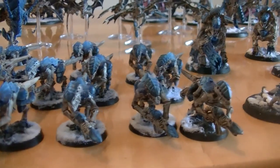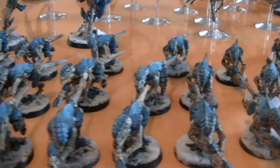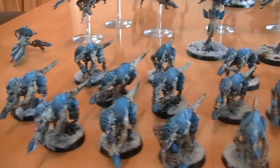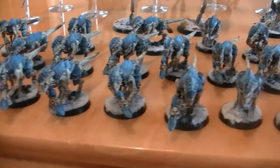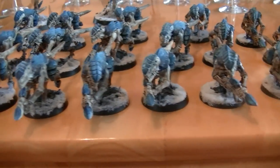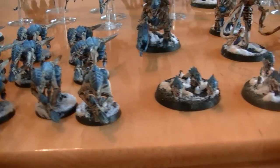And if you have 30 termagants, you can unlock the Tervigon from the HQ section to the troop section, giving you a monstrous creature in your troop slot. With the new 6th edition codex, you are able to take monstrous creatures in all force organisation slots, which is something brand new.